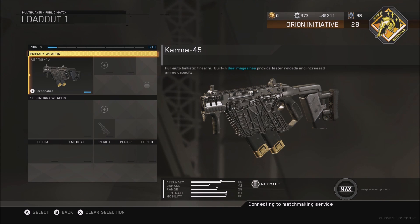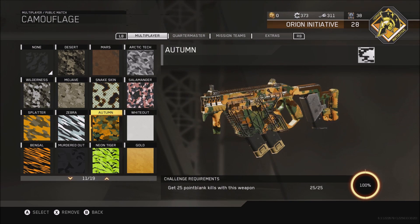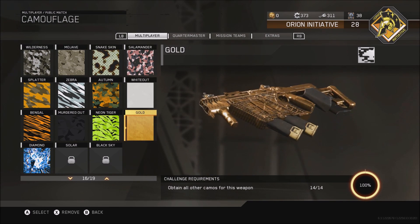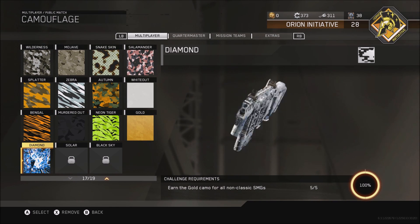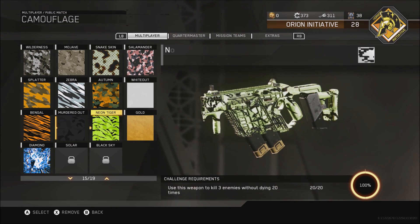I'm back with another video. Today we're doing a class setup for the Karma. Like all these class setups I do, I prestige it three times and get gold with it, so I can actually know what I'm talking about. That's how gold looks on this rifle, and that's how diamond looks on this rifle. I really like diamond on this gun to be honest.